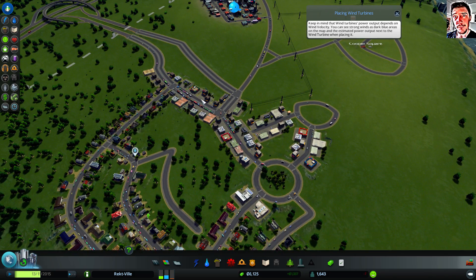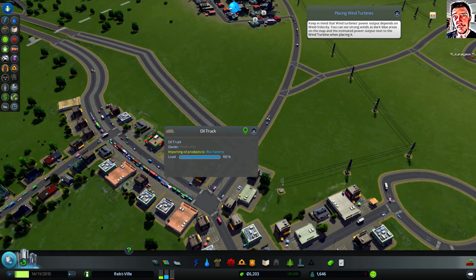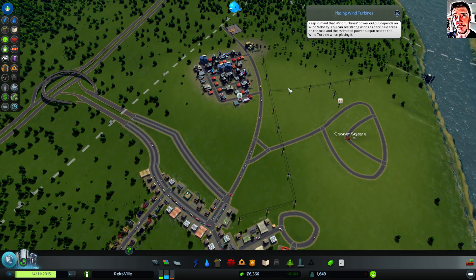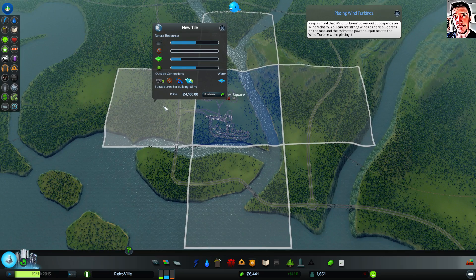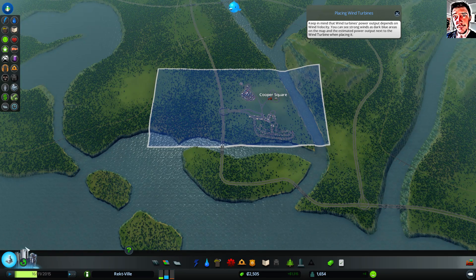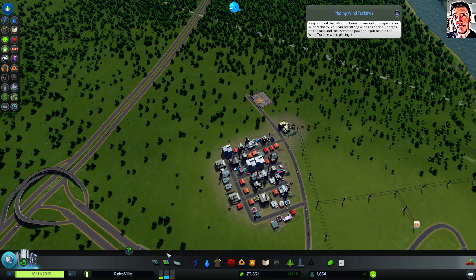Okay, now the traffic is getting worse, and there are a lot of trucks over here. It's the industrial area that causes a lot of these problems. So let's just buy this land — that will help me solve the situation, at least in the future.